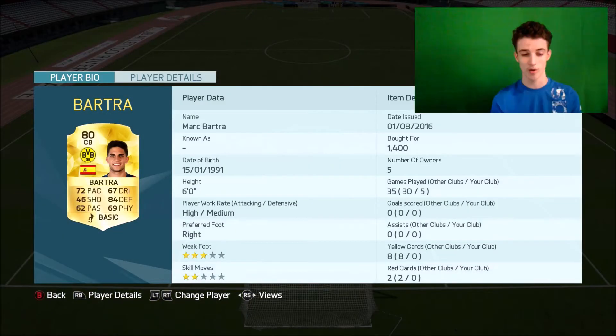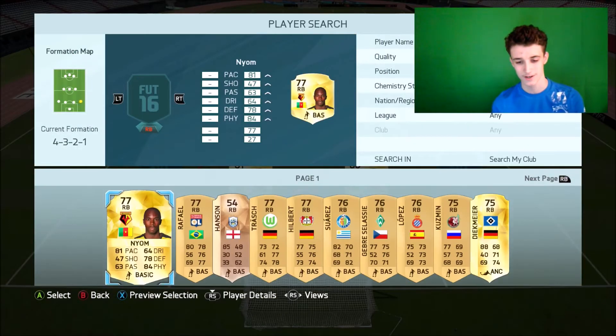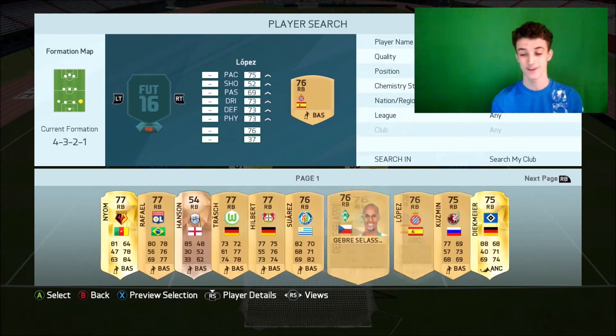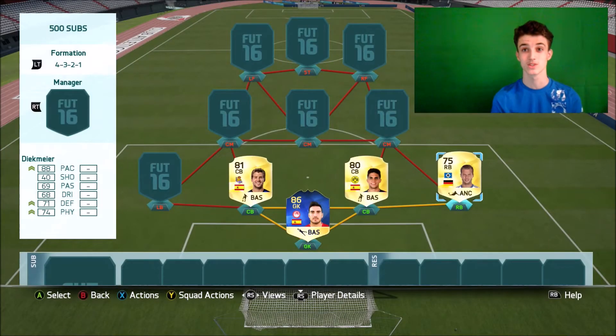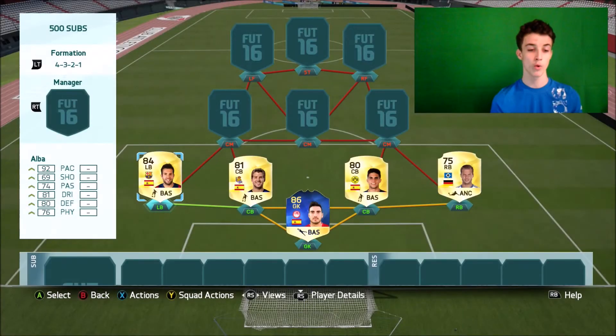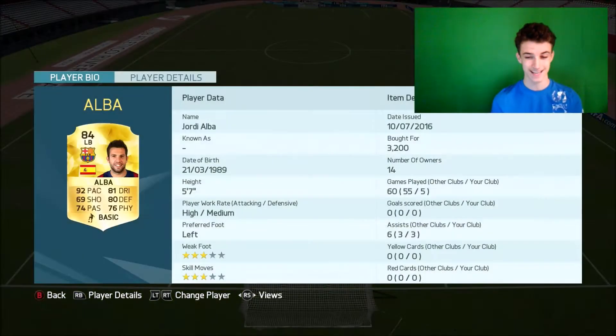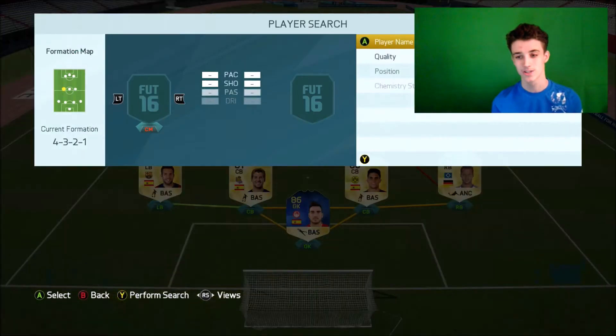Moving to the right side, we go with Mark Bartra at Dortmund — his Bundesliga card. 72 pace, 84 defending, 69 physical isn't the greatest, but you really don't notice it in games. You've got two fast center backs and realistically that is all you need. For the right back position, we go with someone with a lot of pace — you guys know he's my favorite right back on the game: Dique. I have played 74 games with him on this account, I packed him back in 2016. He's an absolute monster — 88 pace, 74 physical, probably the best right back on the game. And to match him up we go with the best left back on the game: Jordi Alba. He's easily the best full back in general on the game, absolutely incredible.